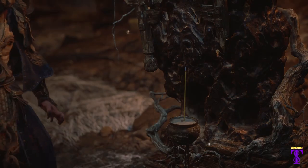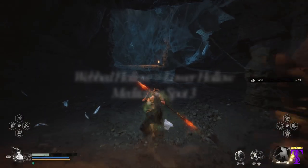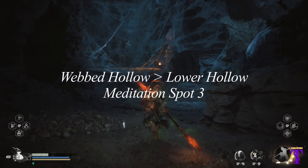Next, travel to Webbed Hollow, Lower Hollow. Turn left, stick to the left, go through the crack in the mouth.